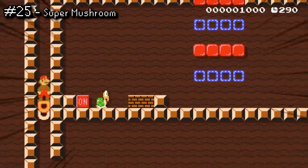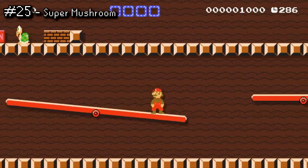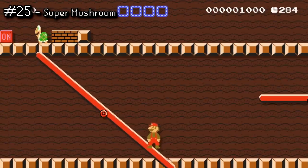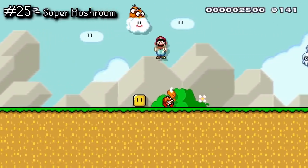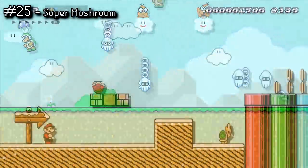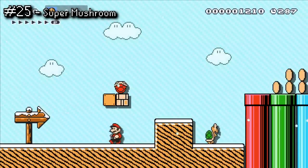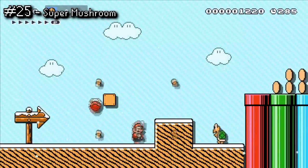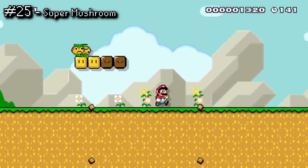The classic Super Mushroom has been around in Mario games ever since the original Super Mario Brothers, and I can't imagine a 2D Mario platformer without it. It's really straightforward: the mushroom makes you bigger and allows you to take an extra hit before you lose a life. Additionally, when supersized, you can also break brick blocks above you, and in the Super Mario World mode, you can also spin to break blocks below you as well.